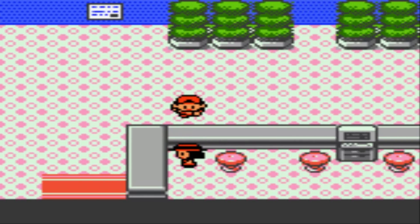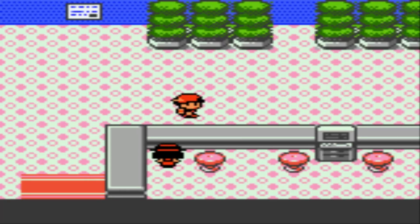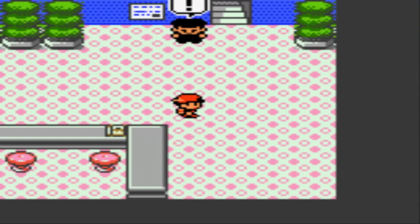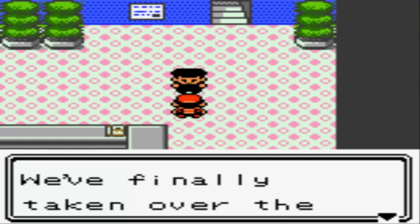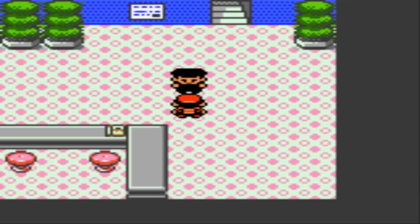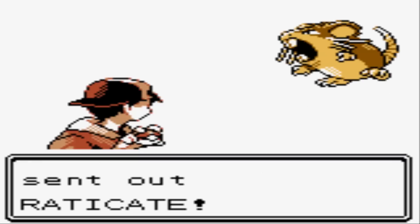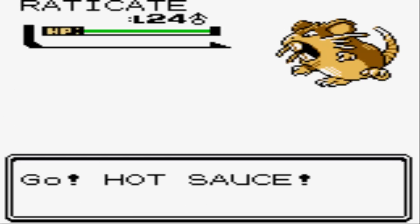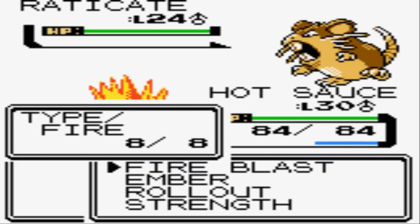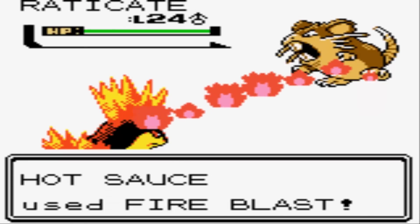Normally you can talk to the people at the Radio Tower and play a little lottery game with your trainer ID, but you can't do it while Team Rocket has taken over. A Team Rocket member announces everyone will get to experience the true terror of Team Rocket. They took over the Radio Tower — if you have the radio playing on your Pokegear, you'll see Team Rocket's broadcasting propaganda. I don't really care that they've taken it over, I just want my 8th gym badge.